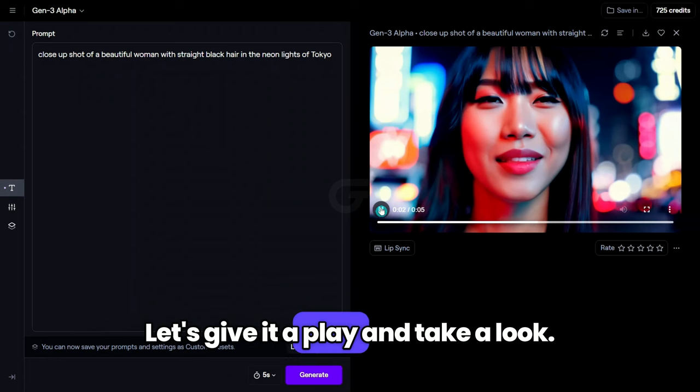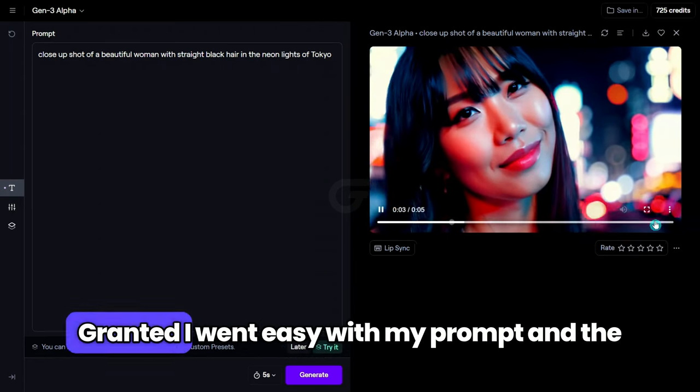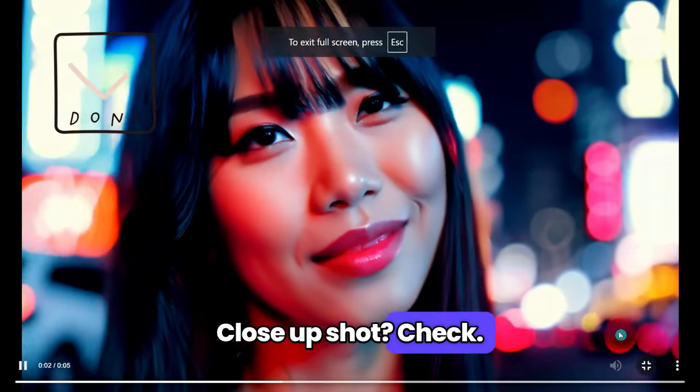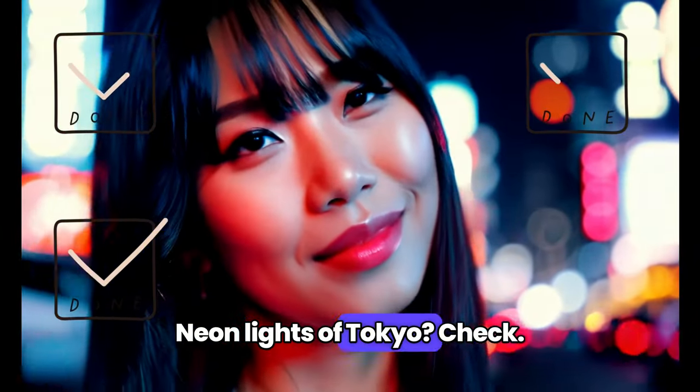A few minutes later, and here we are. Let's give it a play and take a look. I'd say that looks pretty darn good. Granted, I went easy with my prompt and the generation time, but I think it's mission accomplished. Close-up shot — check. Beautiful woman — check. Straight black hair — check. Neon lights of Tokyo — check.